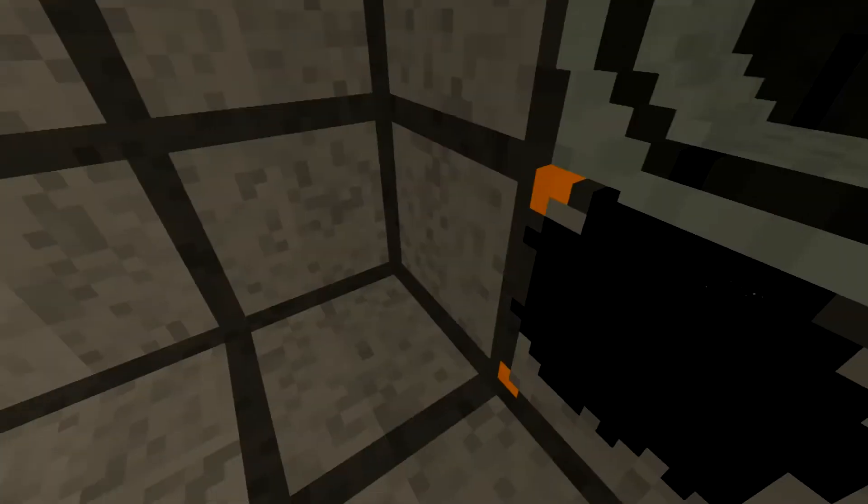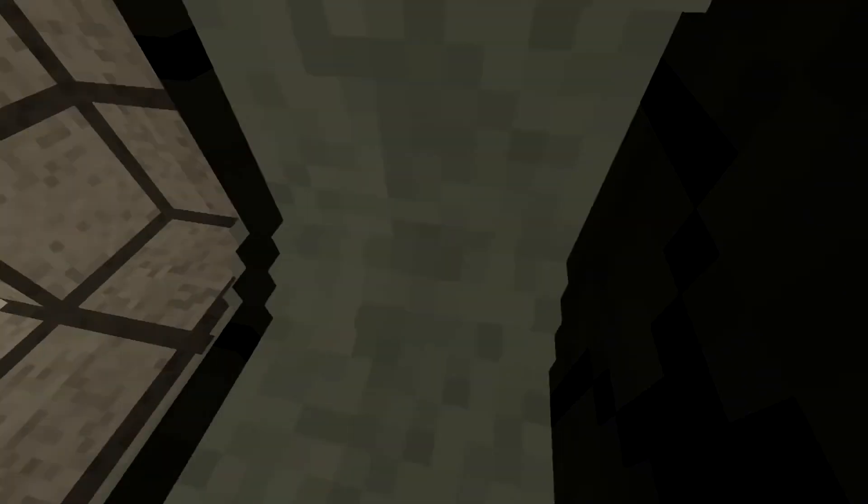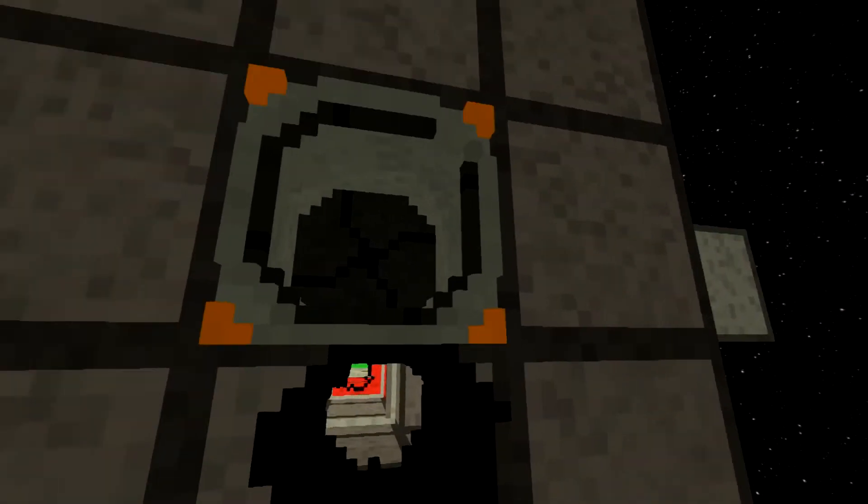And here, although rendered somewhat useless by this hole, is the new airlock design, which is actually functional. So we're in the airlock. We're outside the ship! Look at that!